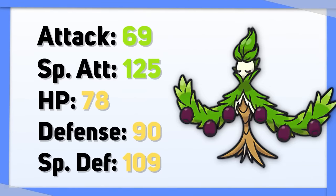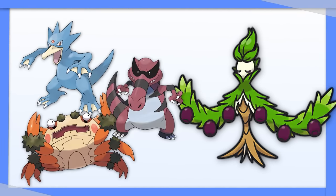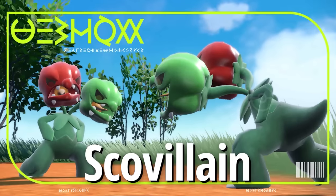Arboliva is a bulky Pokemon with a ton of weaknesses, so I suggest Tera Fire to turn some of its weaknesses into resistances while continuing to apply pressure to Water, Rock, and Ground types with your Grass type attacks.